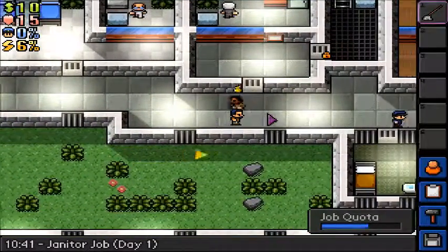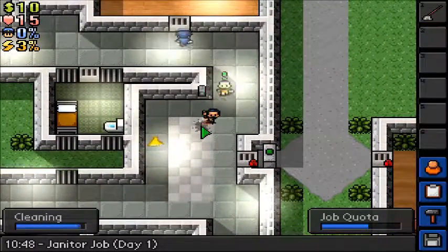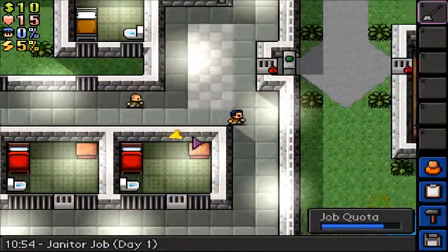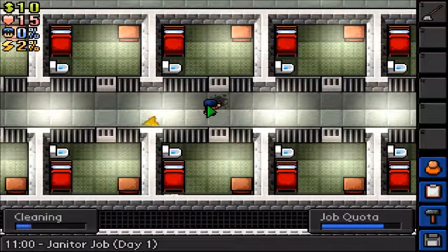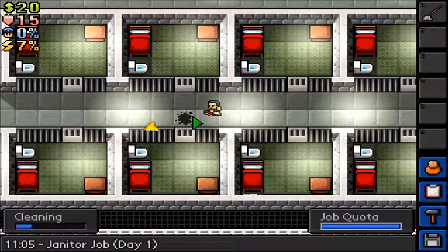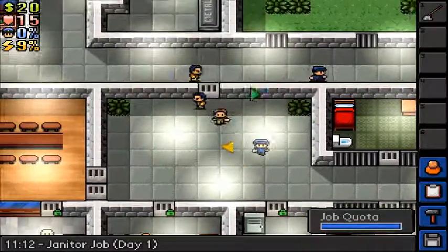Let's continue our job as a janitor. Let's be a good janitor, do our job, get our pay. I think we need to do one or two more. Alright, nice — I got 20 bucks for that. I'll clean up this one just because I'm an amazing prisoner, you know — I do extra.